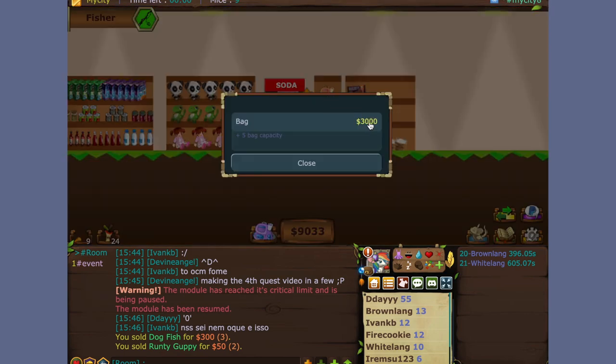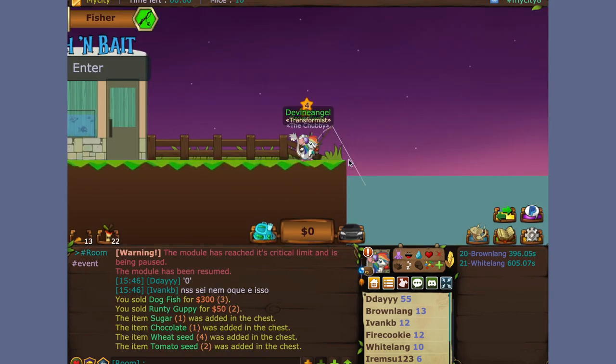Just max out our backpack slots now. Basically, if you want to fish some more, like you have a quest or something and you don't have enough energy and you don't want to wait for the bar to go up, you can drink some sodas.